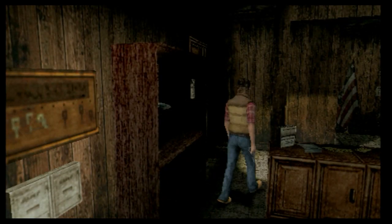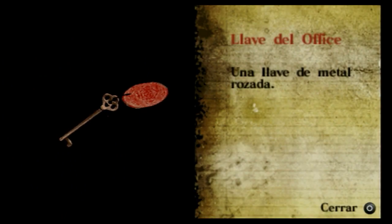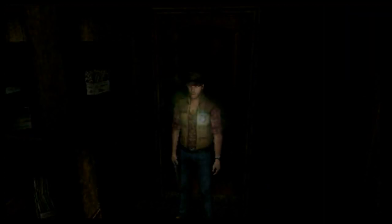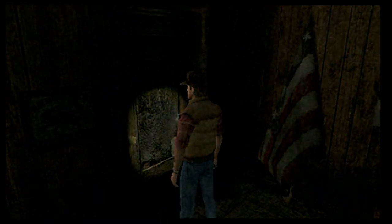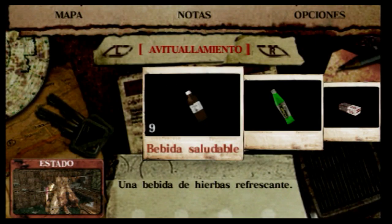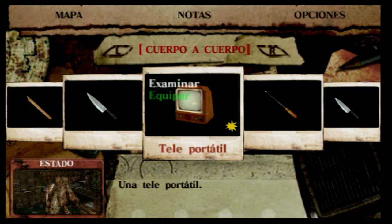Seguimos porque tenemos, si recuerdo bien, aquí en el inventario la llave de la oficina. Tenemos también un metal... no puedo sacarlo. Tengo que avanzar. Aquí hay una TV, por ejemplo.